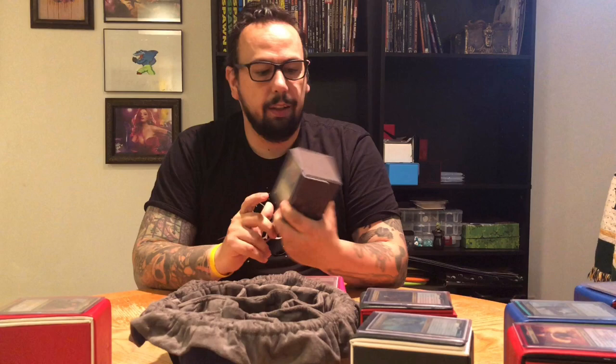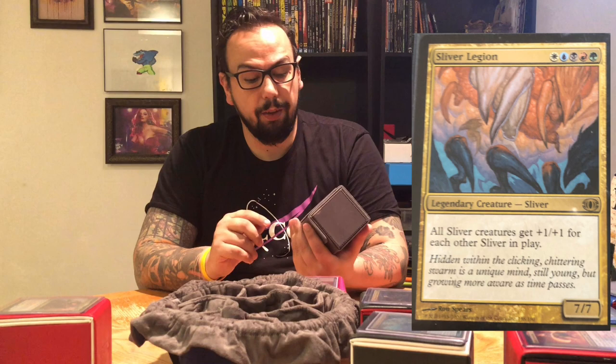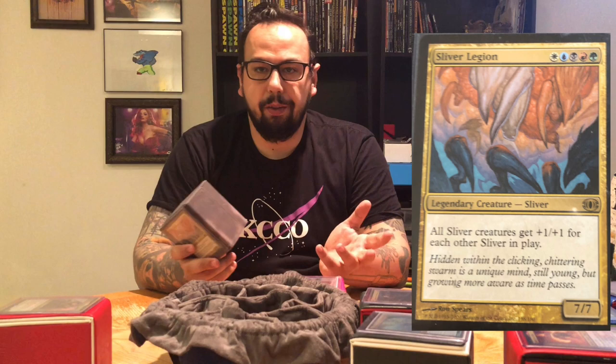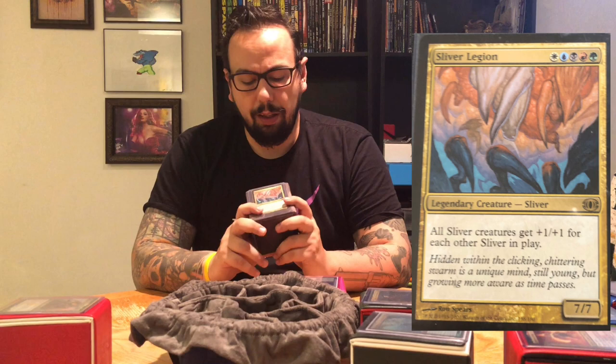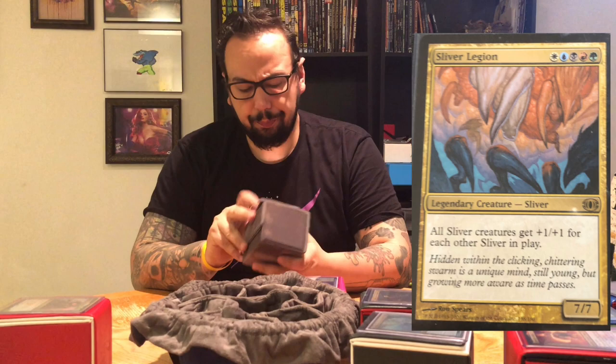Slivers. If you've played Magic for any amount of time, you know Slivers and you know what they can do — they're mean, mean aliens that will quickly take over a game if you let them. For my commander, I use the Sliver Legion: white, blue, black, red, green for a 7/7 Legendary Sliver that says all Sliver creatures get +1/+1 for each other Sliver in play. So it is the win con. It's Slivers, so I have every other Sliver that pumps every other Sliver or gives every other Sliver another thing to do. I don't typically play this very often because it is very powerful, and I like to play a balanced game. Unless I know my playgroup is playing some of their best decks, I'm not going to break this out. But it is a lot of fun.